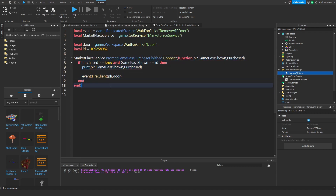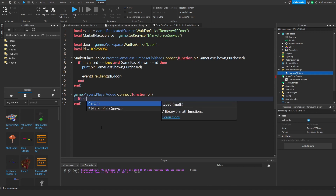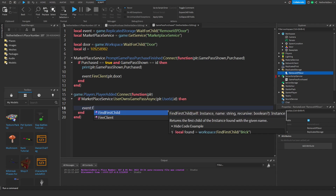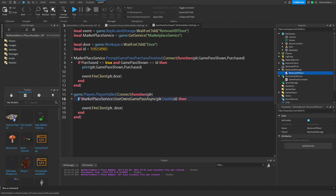We also want to check if the player already owns the game pass when they join. Create another function: `game.Players.PlayerAdded:Connect(function(player)` and check `if marketplaceService:UserOwnsGamePassAsync(player.UserId, id) then` fire the event: `event:FireClient(player, door)`. So when a player joins, if they own the game pass, the event fires immediately.